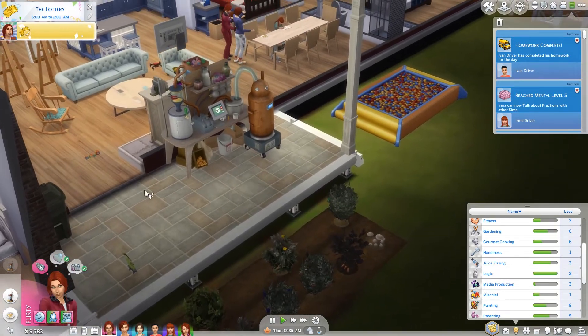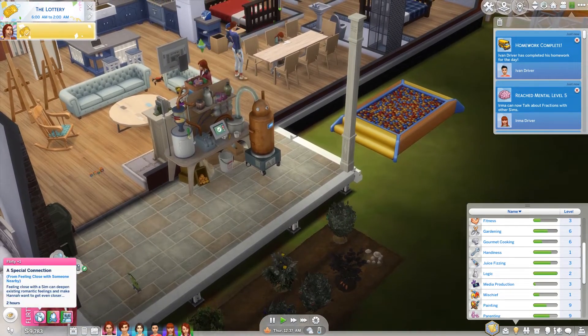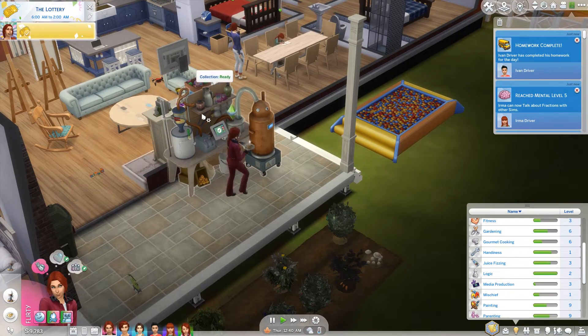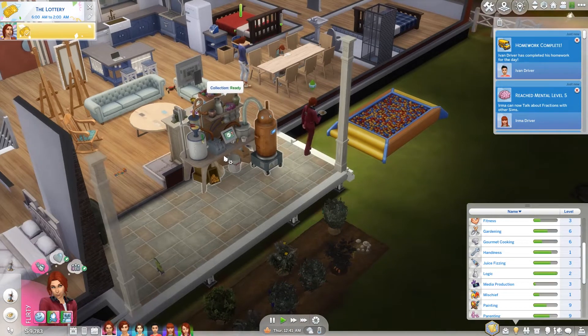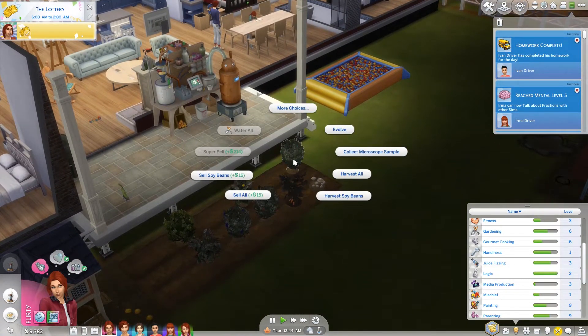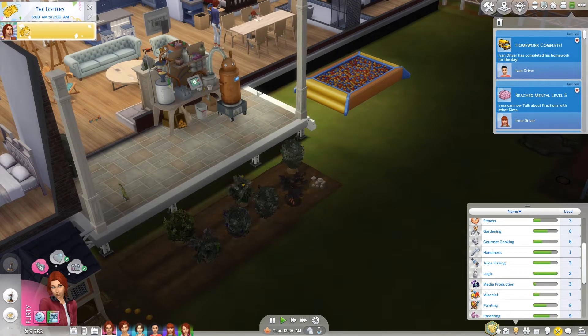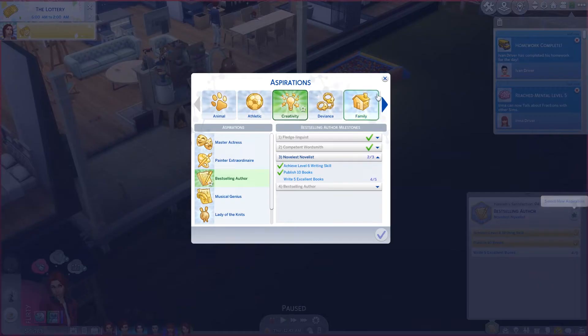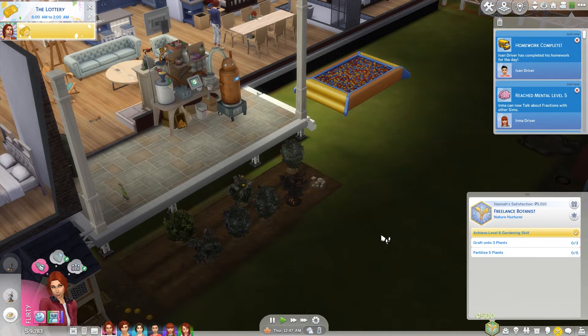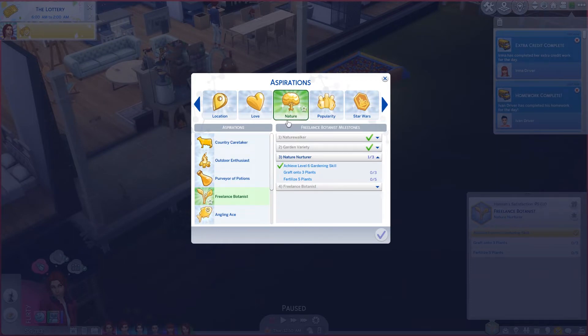Now she's all flirty from a sentiment - a special connection from feeling close with someone nearby. I guess she does need to collect this too, but I haven't really been focusing on that. Let me check where she is with her gardening aspiration. Does she need to evolve plants? No, she needs to graft and fertilize. We did get some points for doing that because she's level six of gardening skill - yay for that.